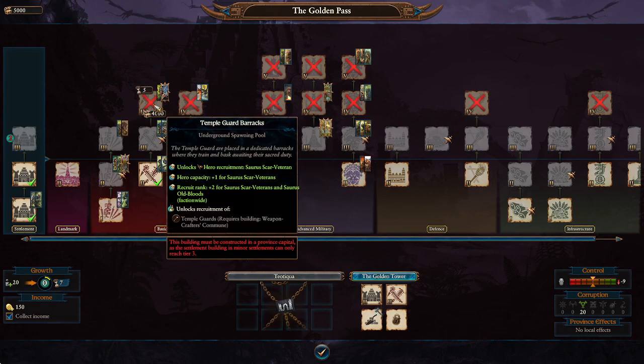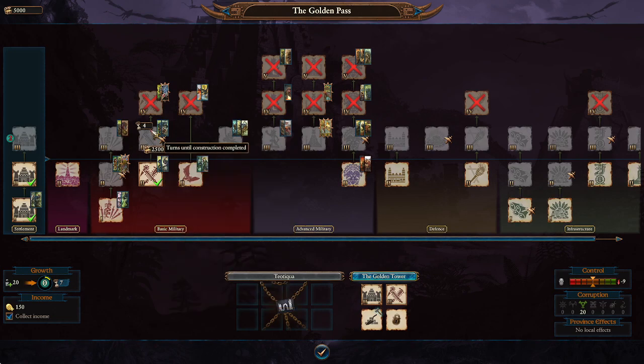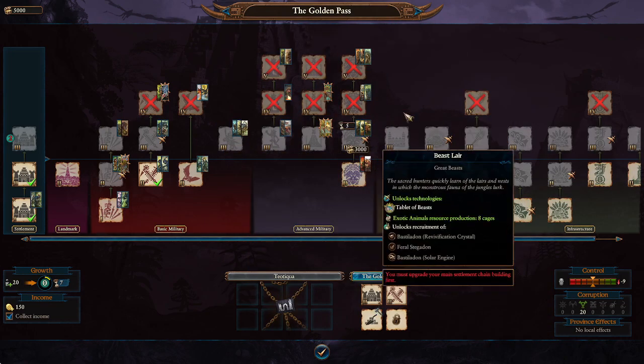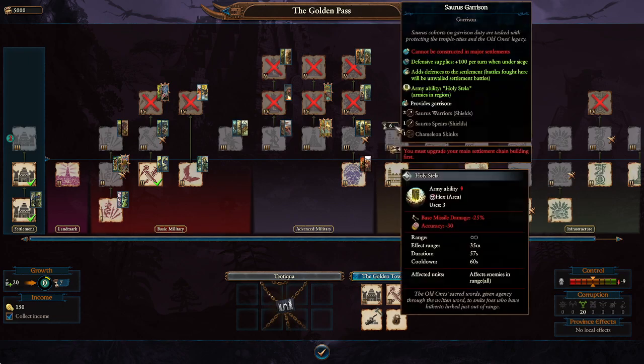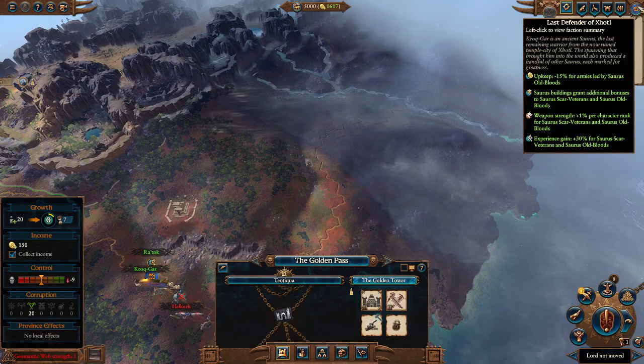At the tier four building, recruit rank is increased by two faction-wide and hero capacity is increased, which is really good. That'll be great for the Saurus and Scar Veterans. They also have weapon strength of one percent per character rank for the same hero and lord, so you can get up to rank 50 and gain 50 extra weapon strength, plus 30% experience gain for those heroes. His faction really prioritizes those specific lords and heroes.